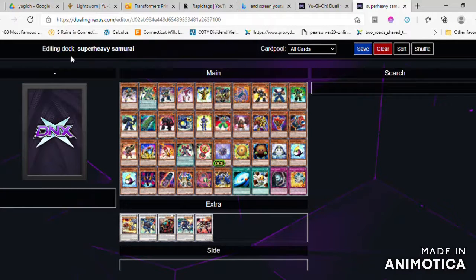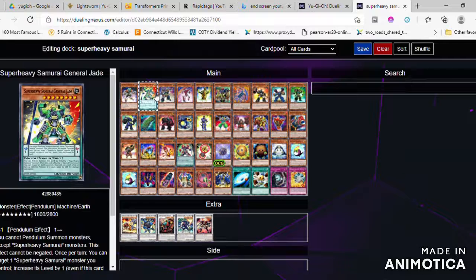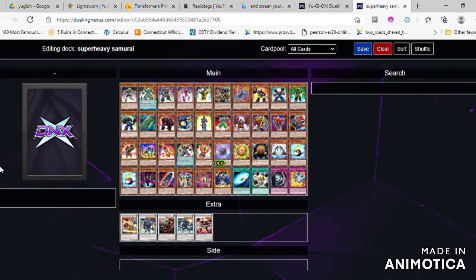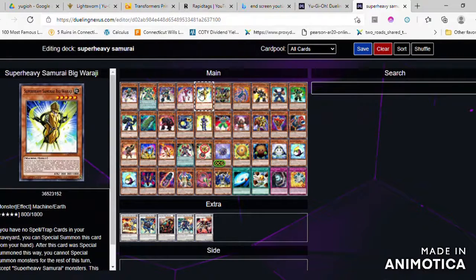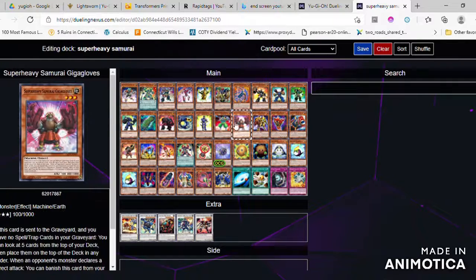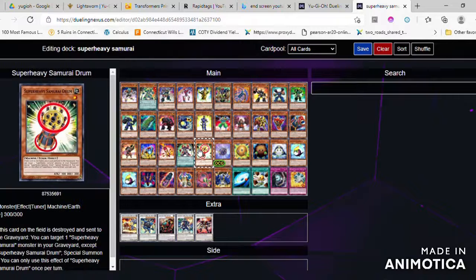This is basically the game where you will do damage when a monster attacks a defense monster. The super-souder, ninja-souder, sea-train, and summoning the sword need to do 500 damage in the way it destroys the spell and trap.